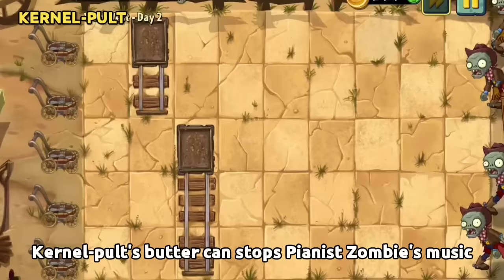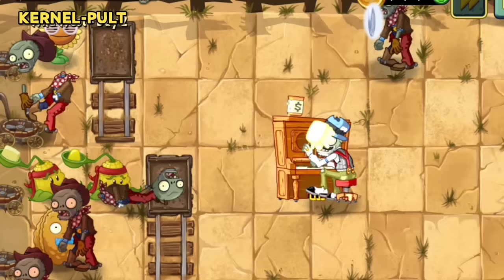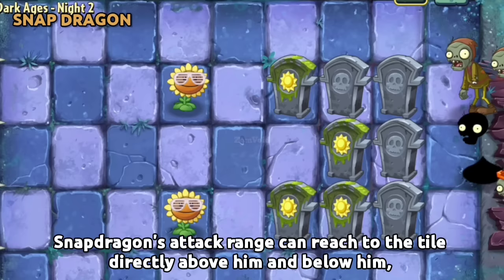Colonel Corn's Butter can stop Pianist Zombie's music and prevents other zombies from swapping lanes. Snapdragon's attack range can reach to the tile directly above him and below him, which is most noticeable when clearing out tombstones.